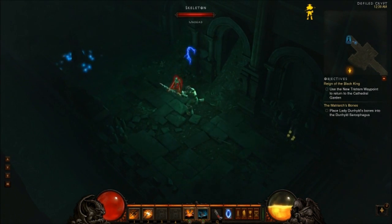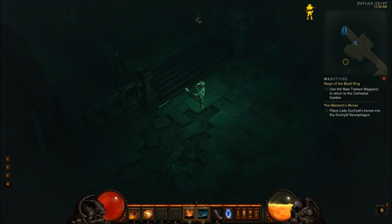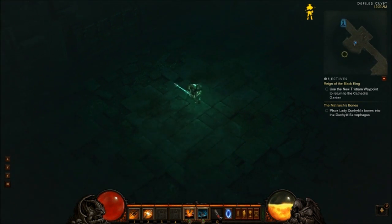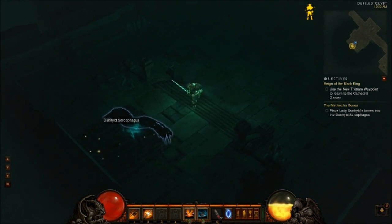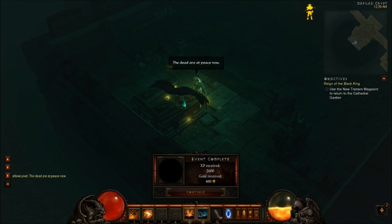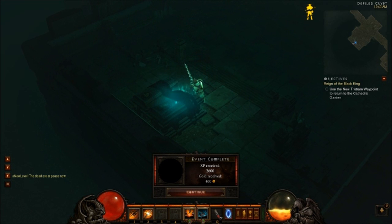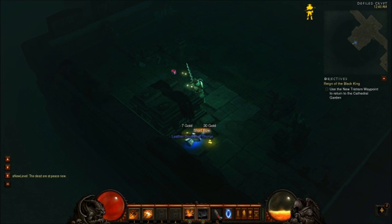Alright, let's go over some off here. Looks like that might be it. There you go. Matriarch's Bones. Then you always want to run over here and you do something — placing the bones in here. I guess that's what we're doing. We got the bones, put them in there. Get some XP. Then item drops.